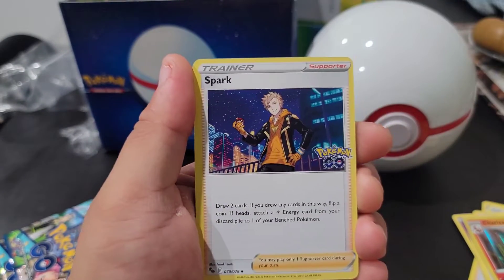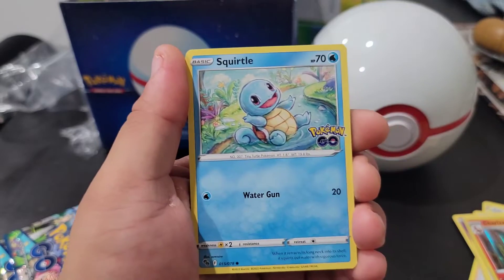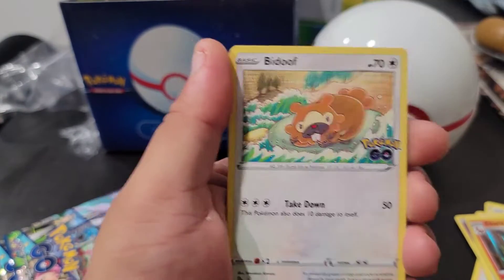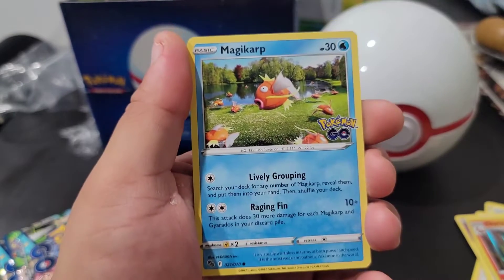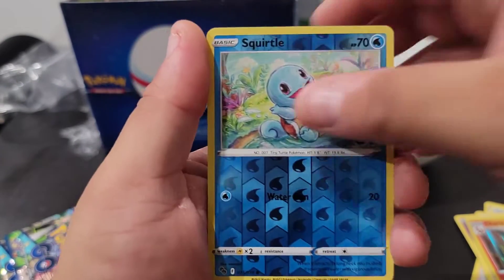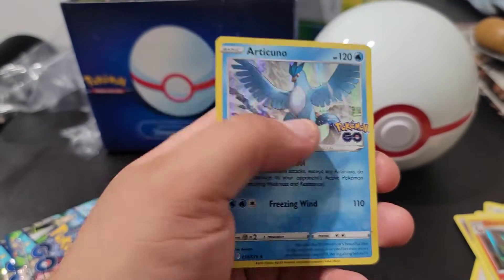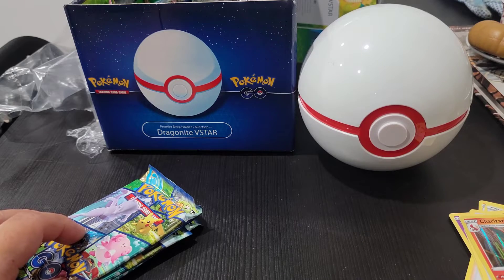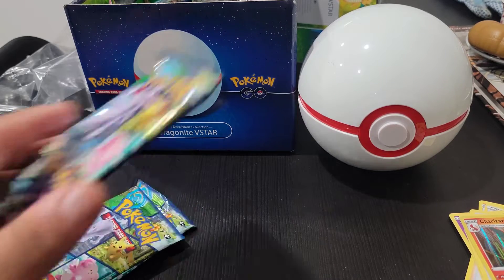Pack six: Chansey, Spark, Ariados, Squirtle, Barrel, Slowpoke, Doduo, Magikarp, reverse Squirtle, and an Articuno — one of the legendary birds! Two out of the three actually hanging out with Mothim. Now Articuno.